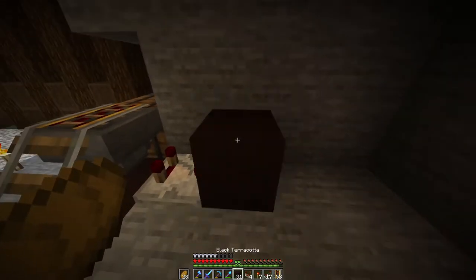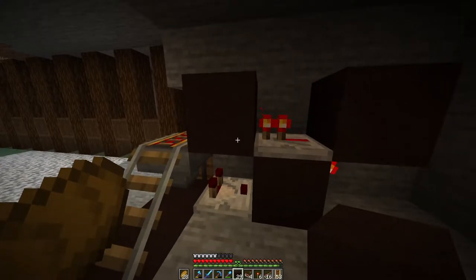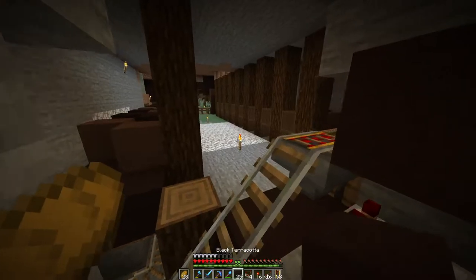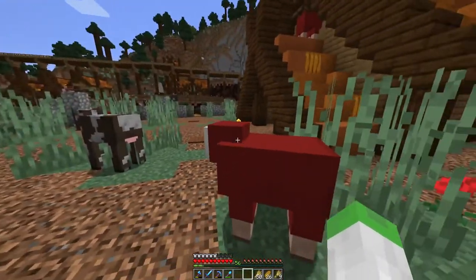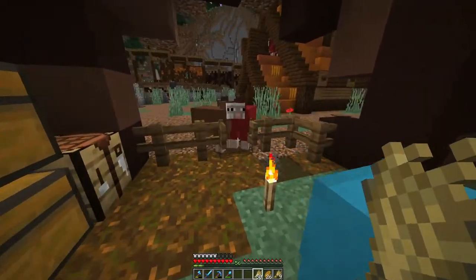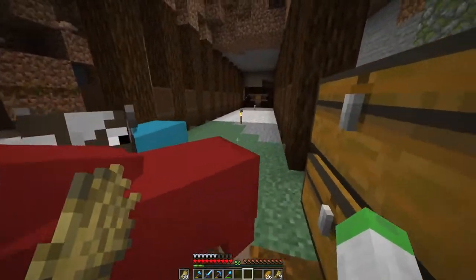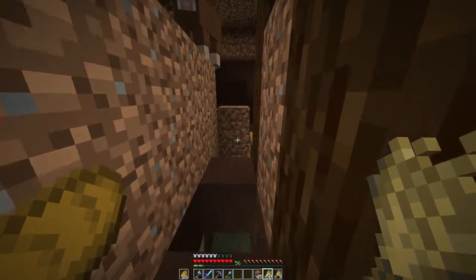Now whenever an item comes through here it should turn off the signal — yeah, there we go. I've got plenty of sheep here now, so time to bring them in. I wasn't thinking about how I was going to get them in — I'll come along and dye them later.